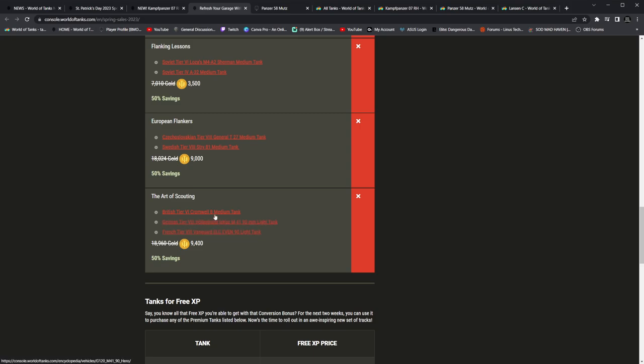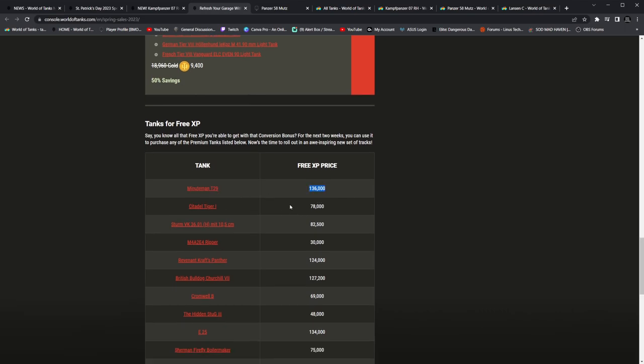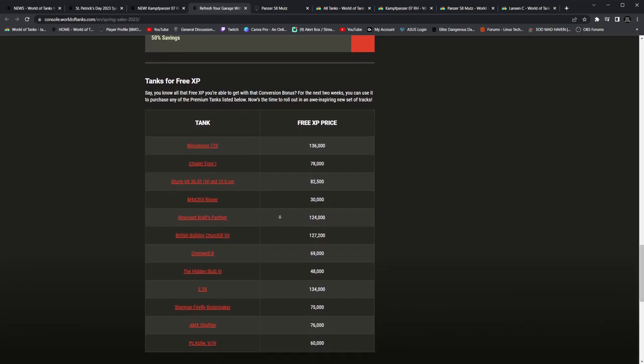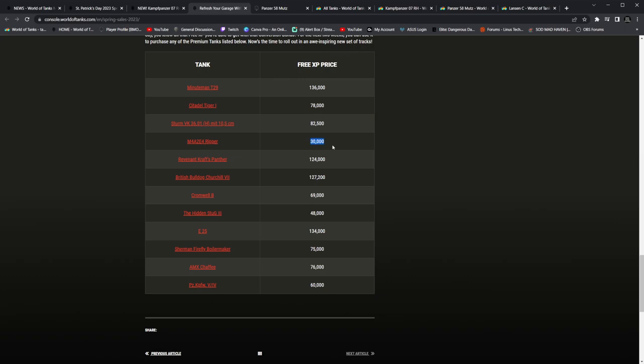The Art of Scouting — they could have easily put the Chromo B. The Hawk 30 could have fit in here without a problem. Free XP prices — Minuteman 136,000. Citadel Tiger — do not buy this tank, you'll be hating yourself. 70,000. Strum VK 36.01 H 82,000 — not bad. The M4A2E4 Ripper — it's a tier 5. I would actually recommend staying away from this one just because its penetration is super bad. It's a preferential matchmaking tank.